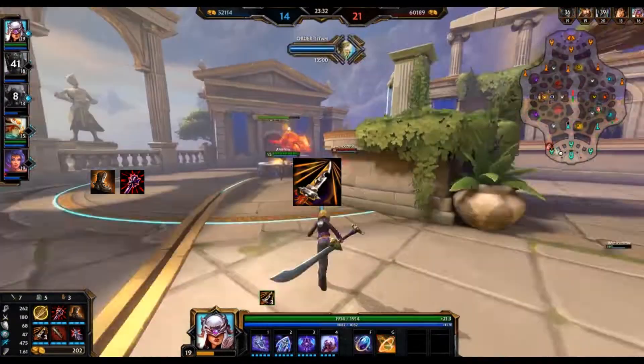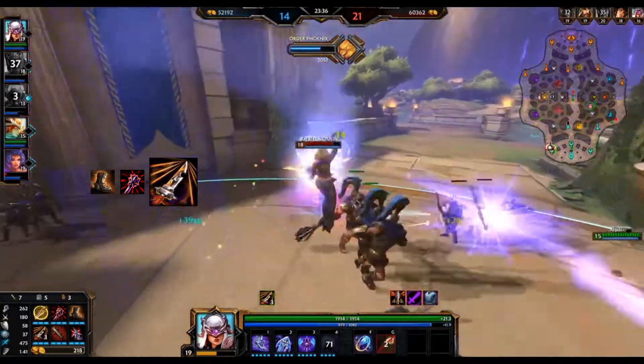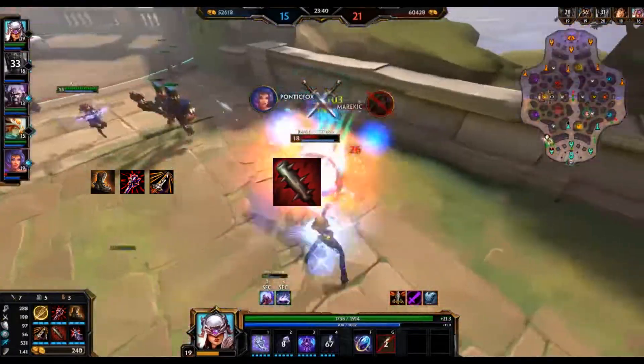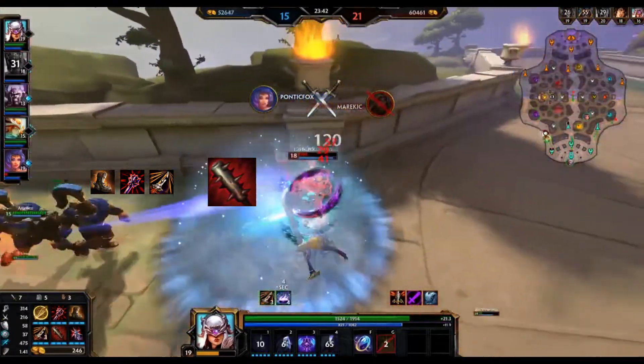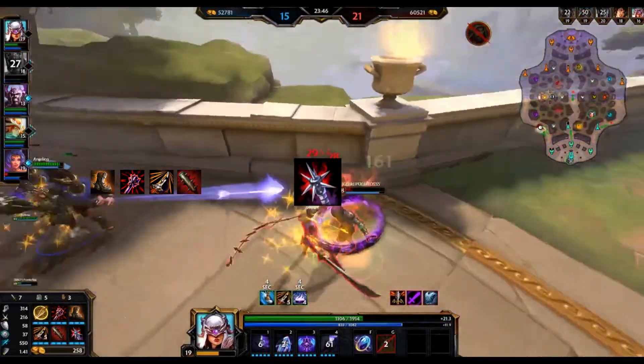After Jotun's Wrath, you're going to build into Heart Seeker. Heart Seeker is Nemesis's best item, but you don't want to build it too early because you won't have any other power. After Heart Seeker, you are then going to build Crusher because you have enough power and gold to make that item relevant. Then after that, you are going to build the final mace, which is Brawler's Beatstick.